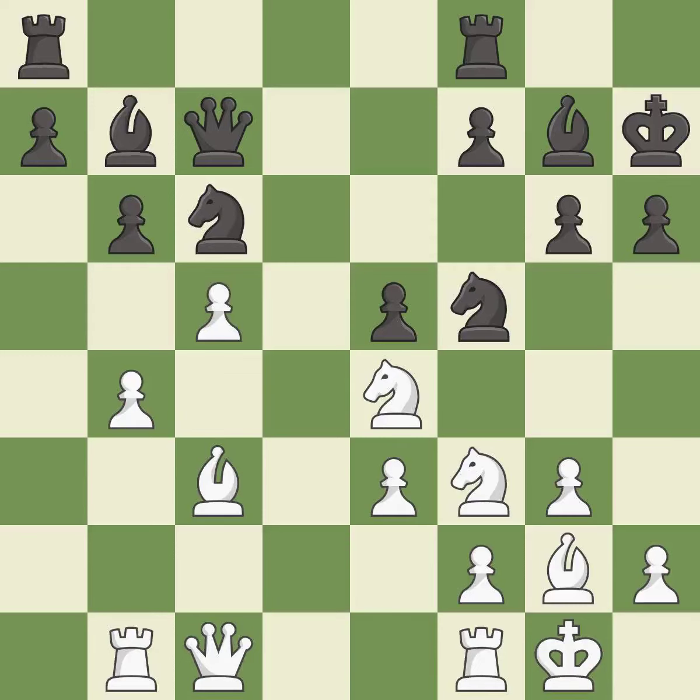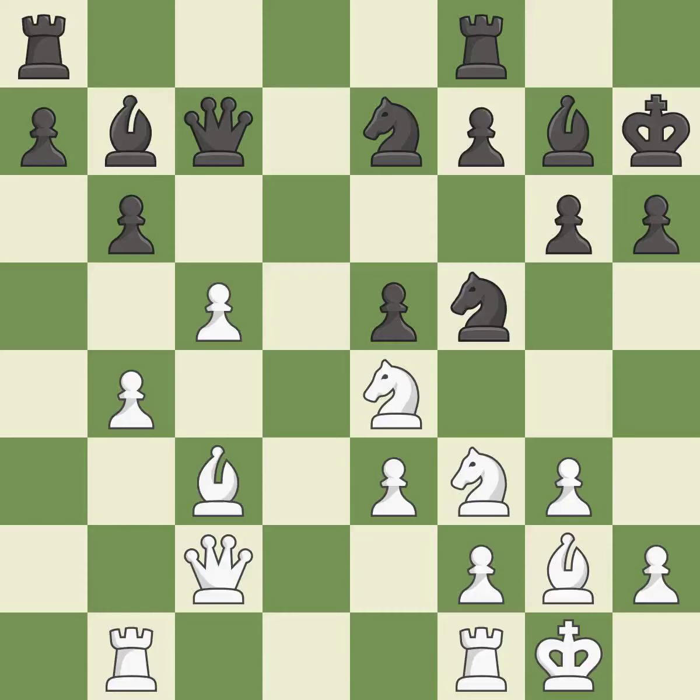This threatens to kick a knight — it is good. This ignores a better way to reveal an attack on a knight — it is an inaccuracy. This defends a knight that was under attack and had no defenders. This threatens to attack a trapped knight — it is excellent. This allows the knight to control more squares. This threatens to win material. This stops the opponent from being able to attack a trapped knight — it is best. This stops the opponent from being able to win material — it is good.